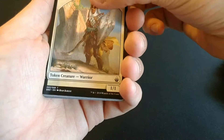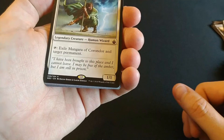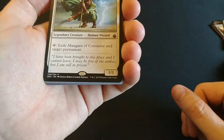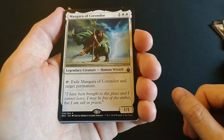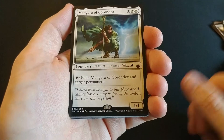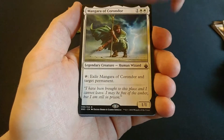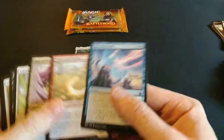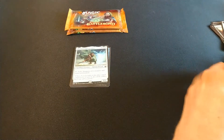Let's go mythic onto our fourth pack here. I still have a bunch of these packs left — at least a half a box after this. So it's a rare Mangara of Korondor. It's one colorless, two white for a legendary creature, human wizard that you can tap and exile Mangara and target permanent. So it's always nice to be able to do that on the fly. Exiling something is much better than putting it in the graveyard.